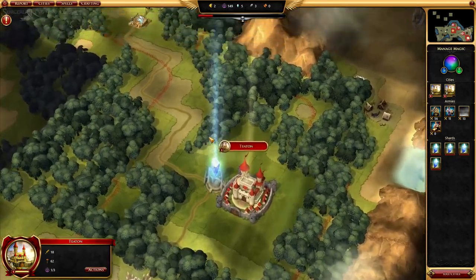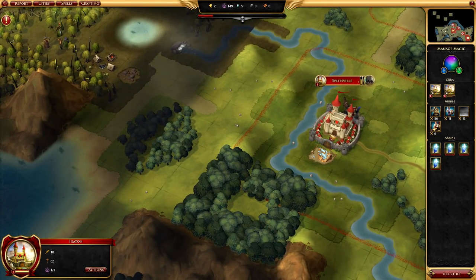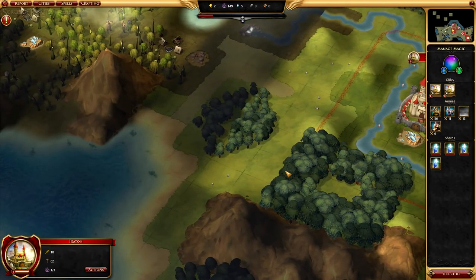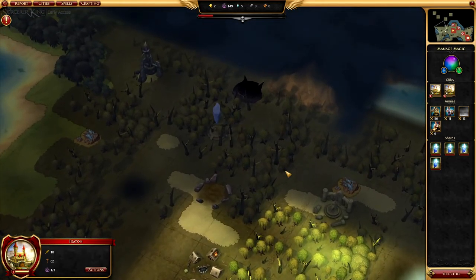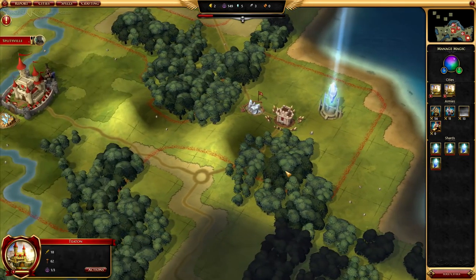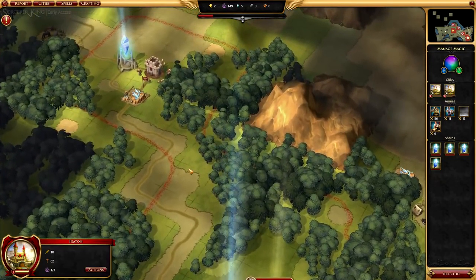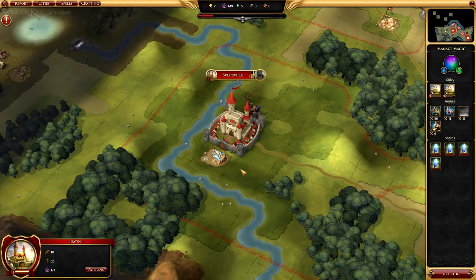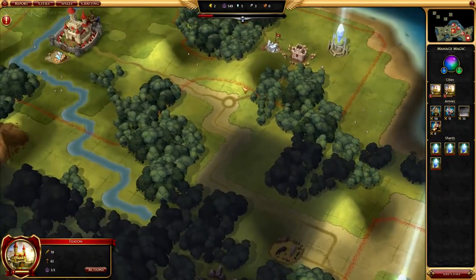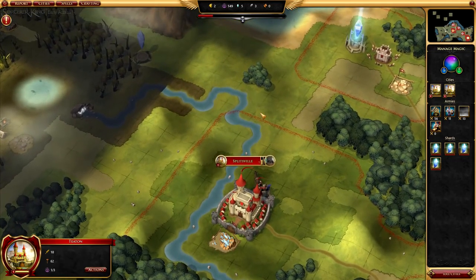We have two towns: T-Town and Splitsville. One thing I don't like — one of my negatives about this game — is that most of the time with 4X games you can build pretty much wherever you want. This game is very, very specific in where you can build. I was trying to find somewhere else I could build and couldn't. You can only build a city where there's food — there has to be at least one food on that square. I kept trying to build cities all over the place and just could not do it. I don't like the aspect of being that limited on where you can build your cities.